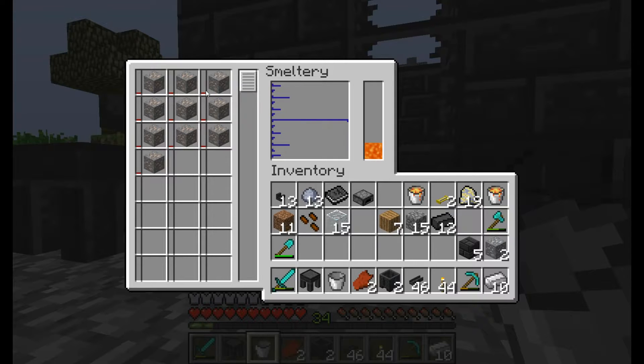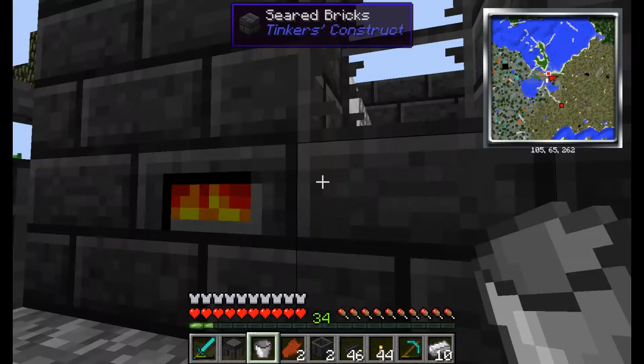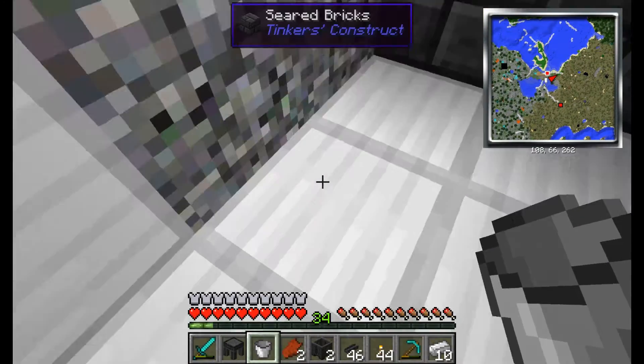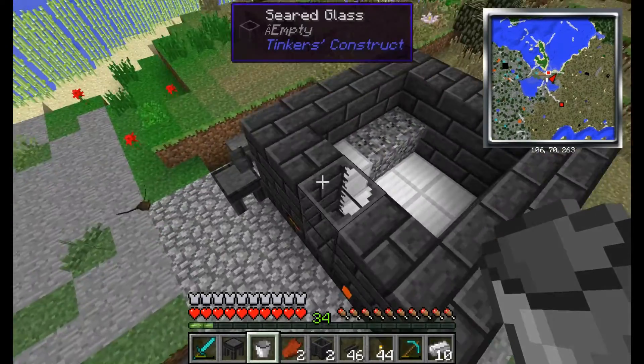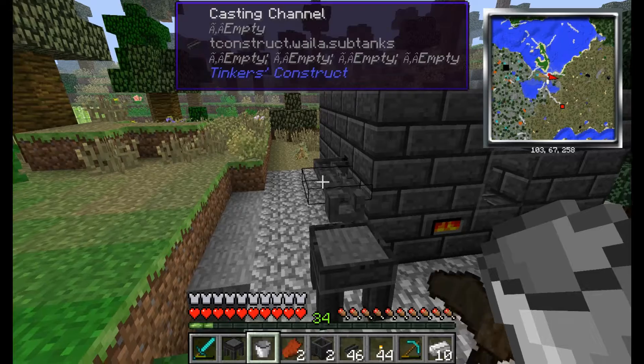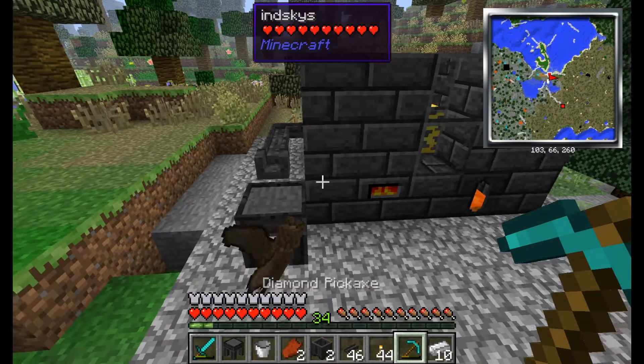Okay guys, I've got it working. As you can see I put some iron ore in there and it's starting to smelt. It's gonna be pretty cool. As you can see it actually puts it in the thing, and eventually it will start melting and you can build stuff with it. So yeah, this is a success!